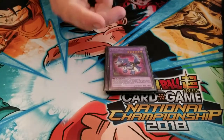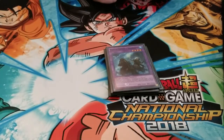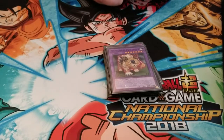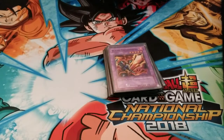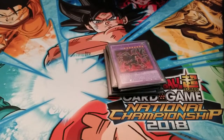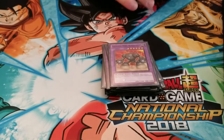Frightfur Wolf, Beast Skull Dragon, Elder Entity Norden, Saint Joan, Millennium Eyes Restrict, Amazonas Pet Liger, Flame Swordsman, Crimson Sunbird, Cyber End Dragon, Ancient Gear Howitzer, Panzer Dragon, and Elemental Hero Mudball Man. So these are all the fusion cards in the box.